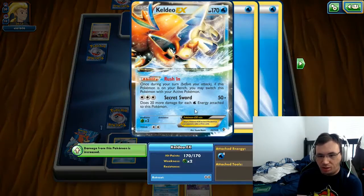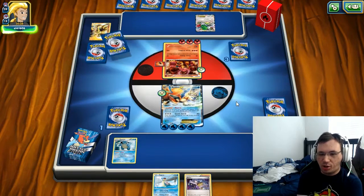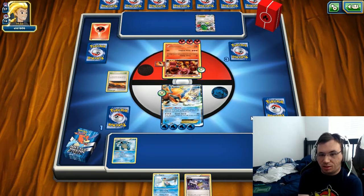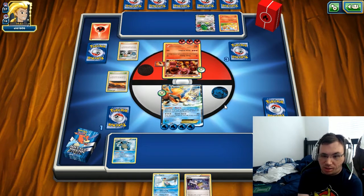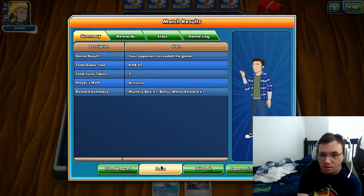Now you can do 100 to me - well, 110 actually - but that's not enough. Unless you've been holding Volcanion EXes, you're not going to do a whole lot. You'd literally have to play at least two Volcanion EXes right now. I don't think this is a standard Volcanion EX deck anyway. I'm going to play Bridgette. I just don't know what you're attempting to accomplish with this deck, and we got a victory there.